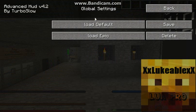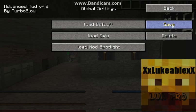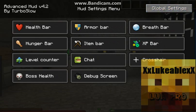You can actually save what you've done. If I save this, save new, and call it 'mod spotlight', then I can save it. Now I'm going to load 'epic'. You can see what I've done here — I've put it all out of my way.